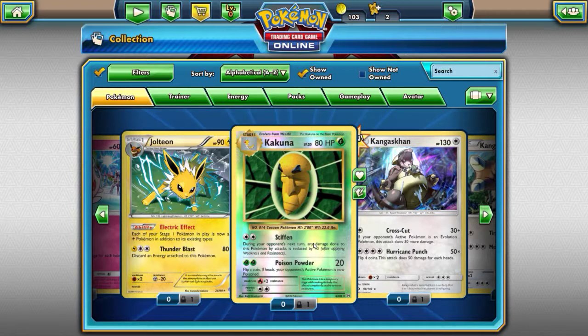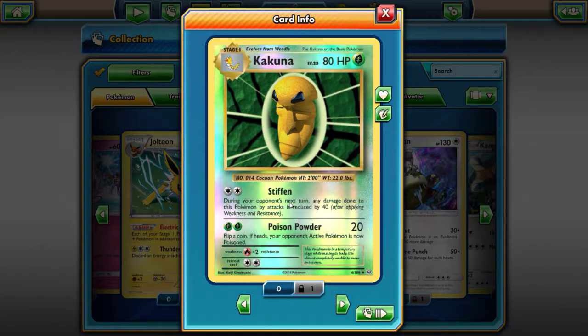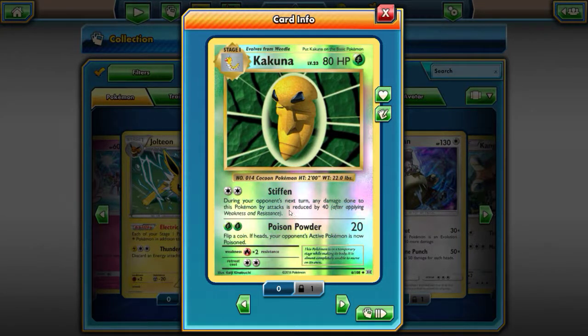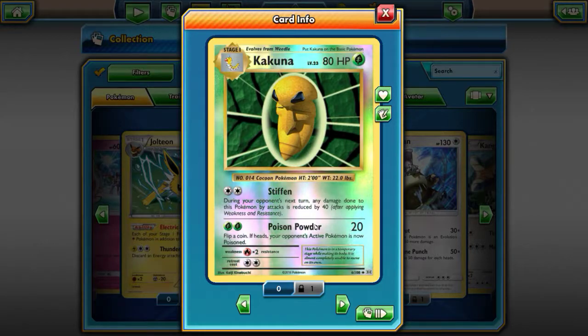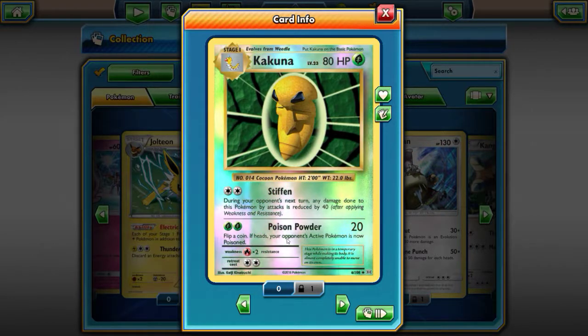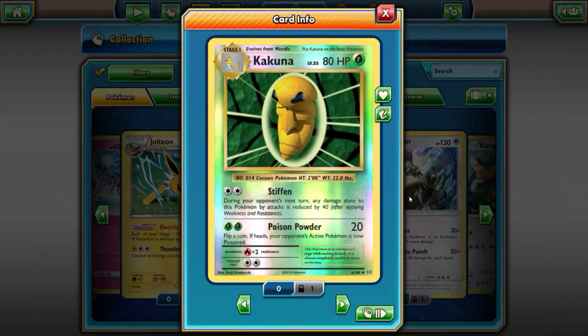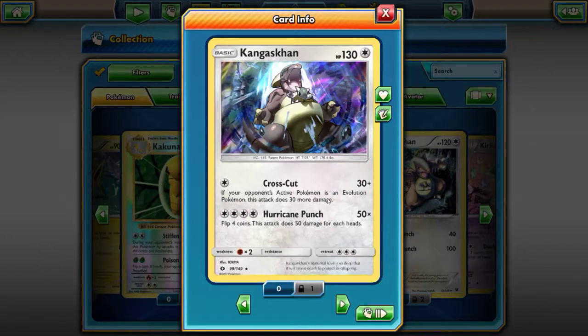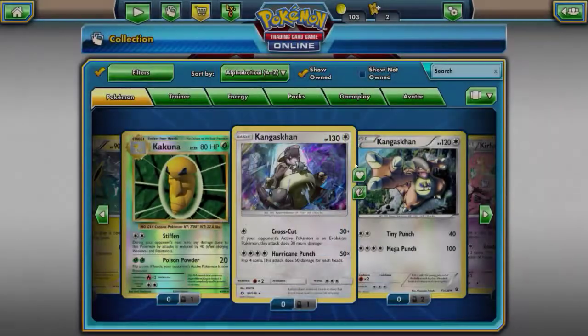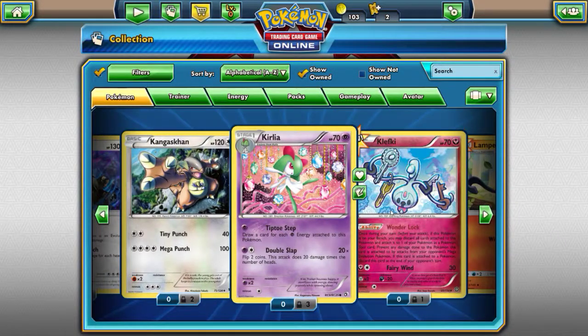This is a really cool version. During your opponent's next turn, any damage done to this Pokemon by attacks is reduced by 40. Flip a coin — if heads, your opponent's active Pokemon is now poisoned. King's Decision — if your opponent's active Pokemon is an evolution, your Pokemon detects 30 more damage, which is 60 total. Four coins — 50 damage for each heads, potentially 200 damage. Wow, quick math.